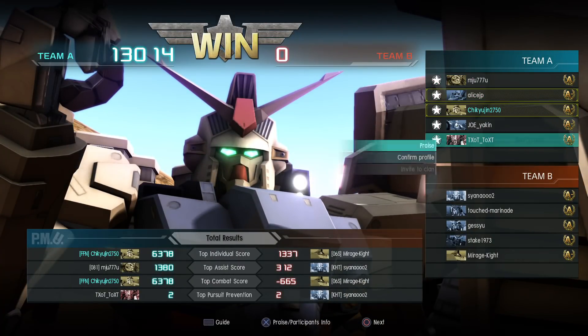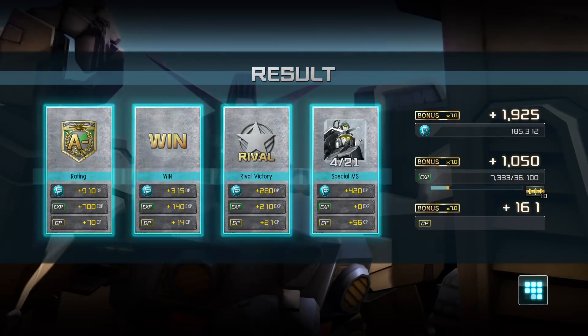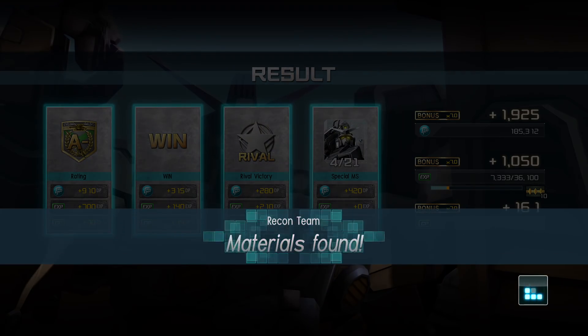63.78 for my individual and combat score — individual score minus the cost of your deaths is your combat score. I didn't die, so 63.78.